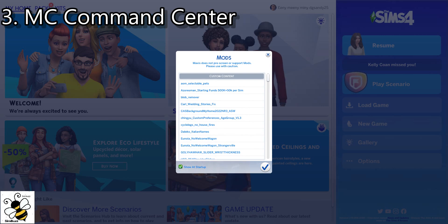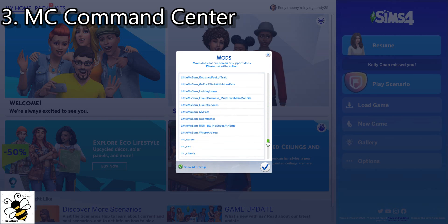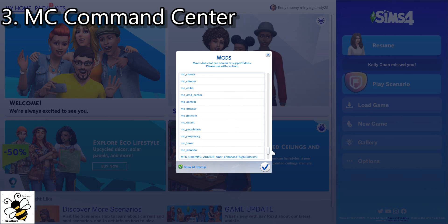When you get to the mods, you can actually disable this screen. If you have mods enabled, when you open the game you'll get this screen, and you can choose to show it at startup if you want, or disable it by clicking the green button. I don't like to do that because I want to see what I have installed. These are all the mods I have installed — the first ones are the non-script mods, and below that are the script mods. MC Command Center is in that list, because it has both a non-script and a script mod.